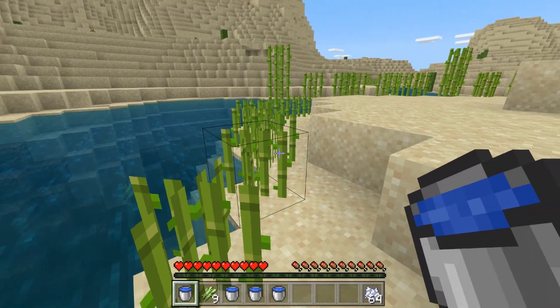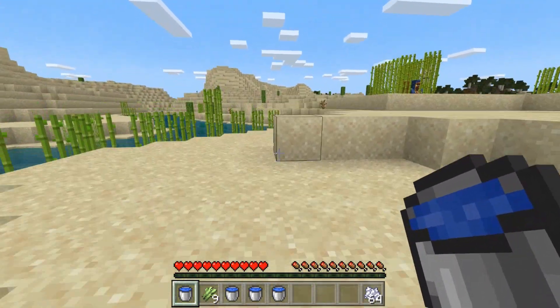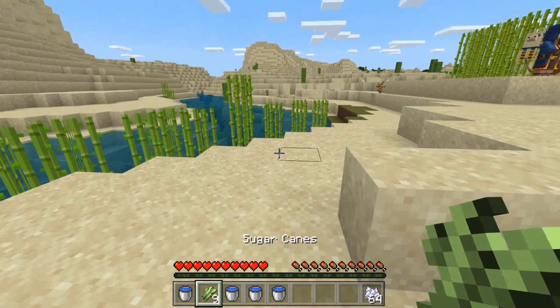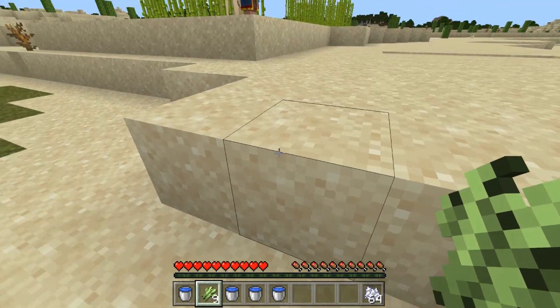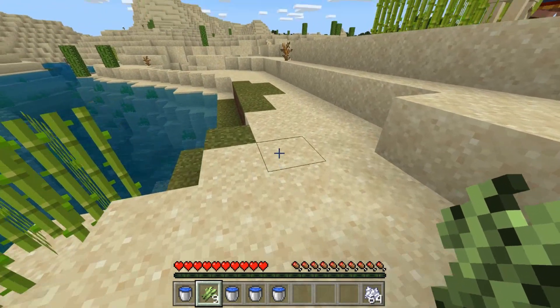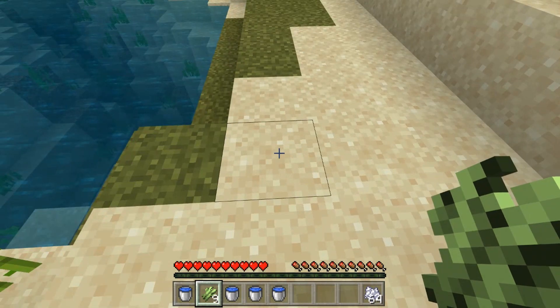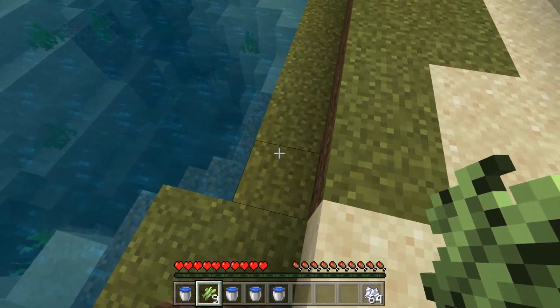Now you can see a lot of sugarcane falling in the water there, but that's okay. I'm going to show you how to plant it in a place where you don't have to worry about that as much. You can plant sugarcane on sand, grass, or dirt. But if you try to plant the sugarcane right here, it doesn't work - it needs to be right next to water.